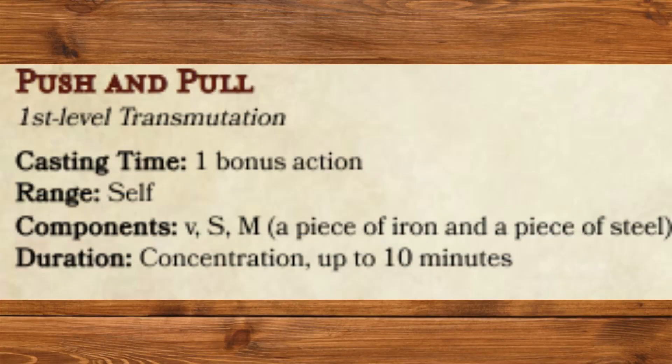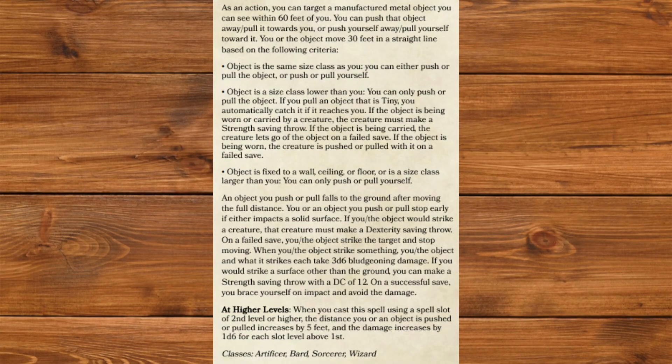Push and Pull, first level Transmutation. Buckle up, this is the big one. As an action, you can target a manufactured metal object you can see within 60 feet of you. You can push that object away, pull it towards you, or push yourself away, or pull yourself toward it. You or the object move 30 feet in a straight line. If the object is the same size class as you, you can either push or pull the object or push or pull yourself. If the object is a size class lower than you, you can only push or pull the object. If you pull an object that is tiny, you automatically catch it if it reaches you.